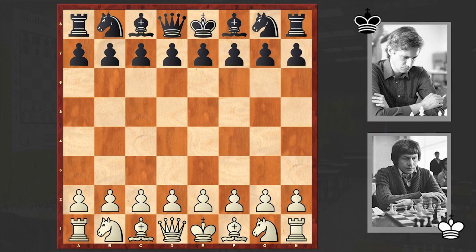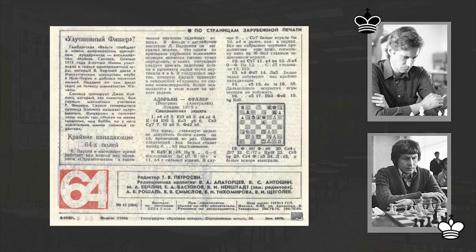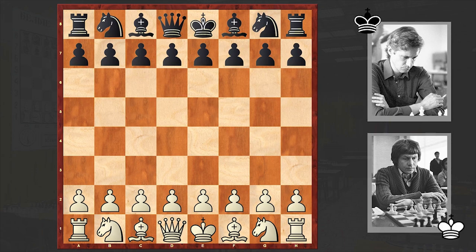Hello chess lovers, Solon here and in today's video I want to share with you another interesting attacking game which I stumbled upon while looking through old Soviet chess magazine 64. On the white side is Hungarian chess grandmaster Andreas Adoryan and his opponent is Australian chess FIDE master Maxwell Fuller. This game was played back in 1975 in London.